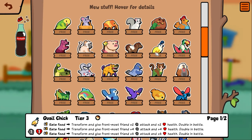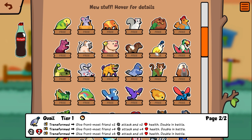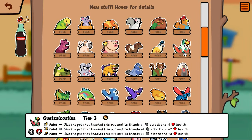Quail chick — transform and give the front-most friend two/two, doubled in battle, when he eats food. It transforms into a quail. That's interesting. Quetzalcoatlus — faint, give the pet that knocked this out and its friends one/one. He's got really good base stats for a tier three. Interestingly, you can chocolate cake this guy and then you just have like a mammoth. Pretty cool, interesting pet.